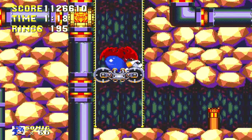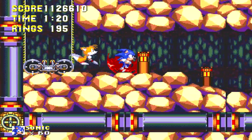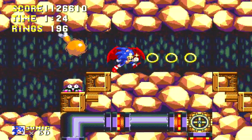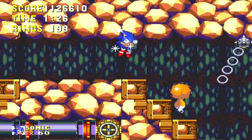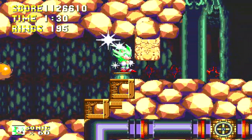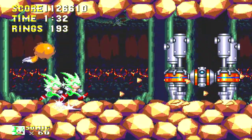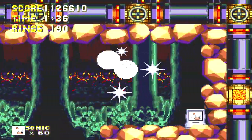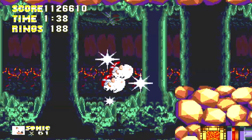So now we'll ride this little lift down by spin dashing on it. Let's go Hyper. One thing to keep in mind here: if you're still missing any super or chaos emeralds, Lava Reef Zone is your last chance to get any.